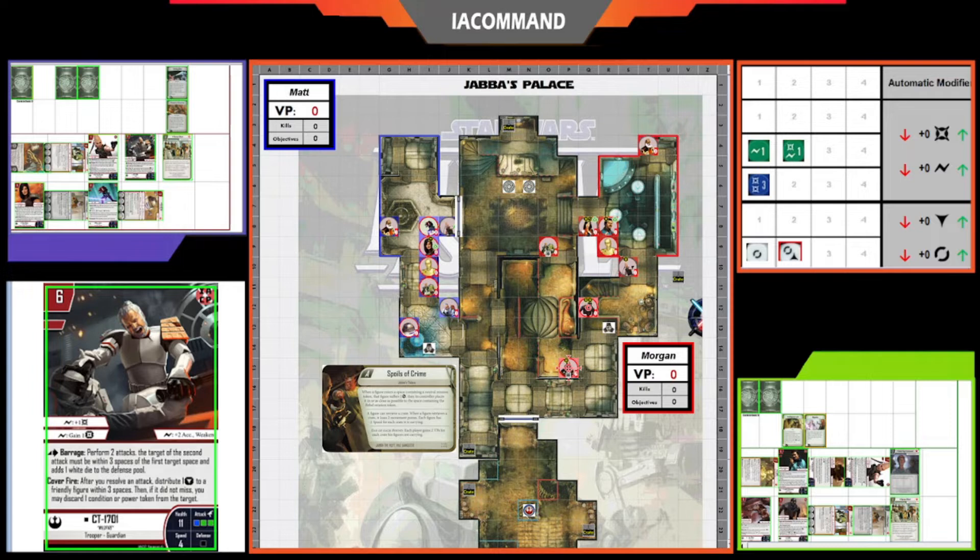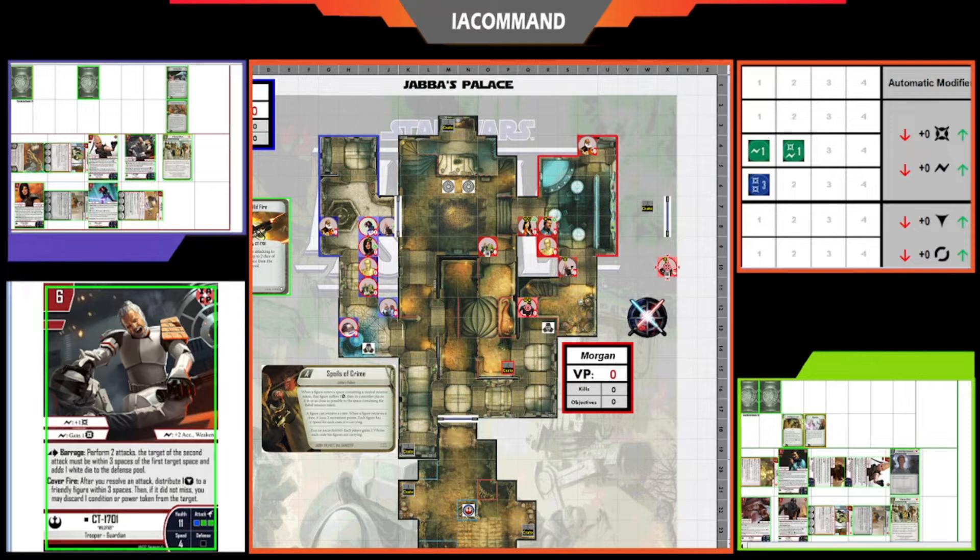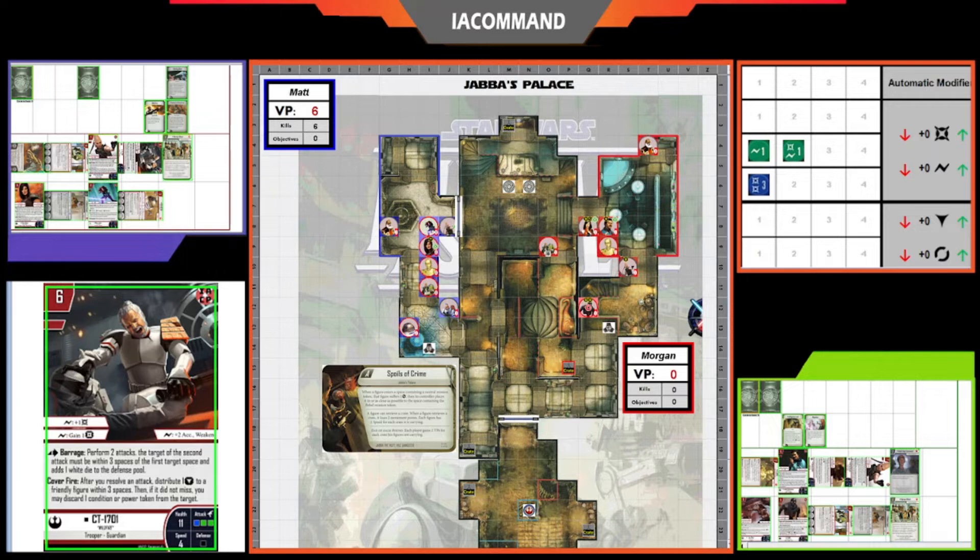The second Barrage attack targets Cassian who rolls two white dice — one for the base and one for Barrage — doing two damage. Matt tries to play Wildfire after the dice are rolled. With Hera adding one damage, that's five total damage, which kills Cassian. It was actually the Intel Leak that did it. Matt takes an early lead. Morgan triggers Heroic Effort, drawing a card and putting one on the bottom.